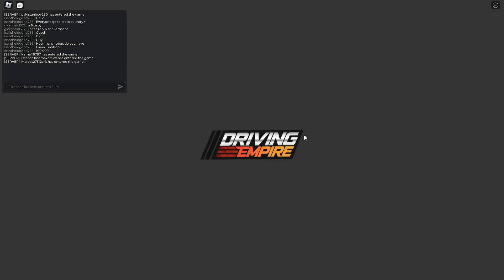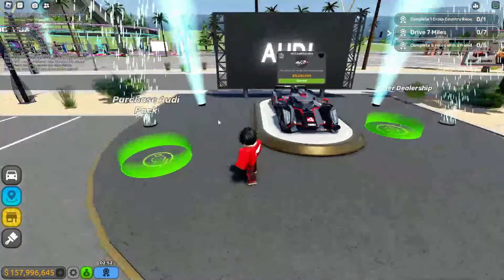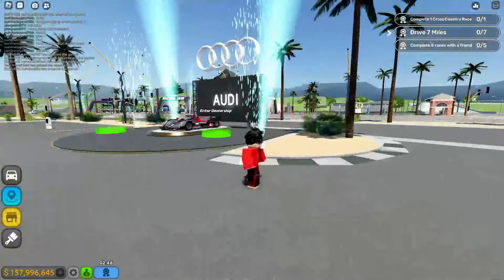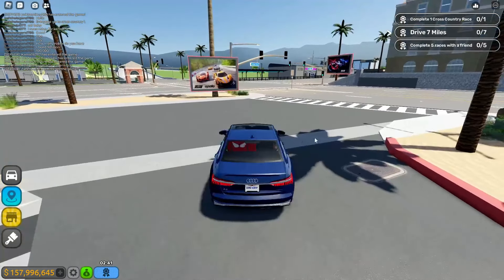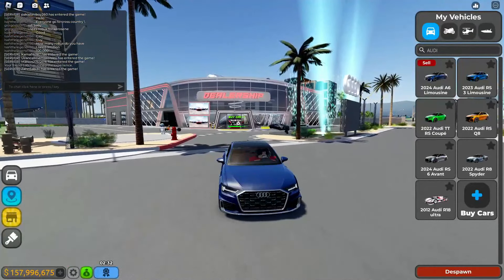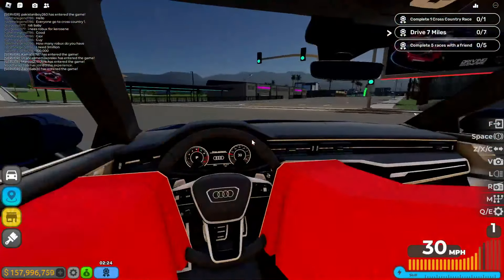Unfortunately I can't test the pack cars since I'm not spending 800 Robux. You can purchase the Audi pack and go into the dealership, which has a little Audi stand. Typing in 'Audi' shows the cars in person — here's the A6 Limousine. It's a real Audi, looks great, licensed. The interior works perfectly.